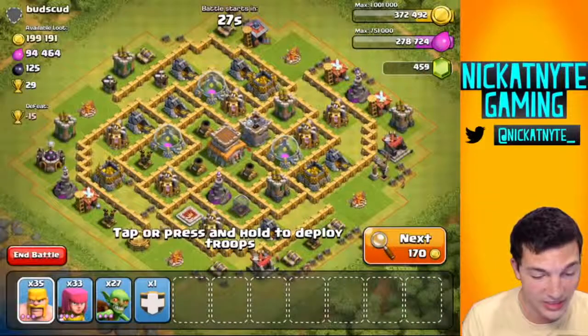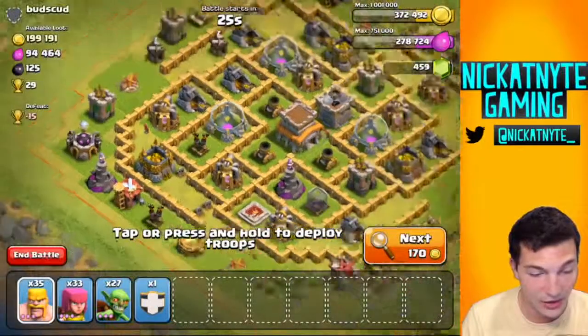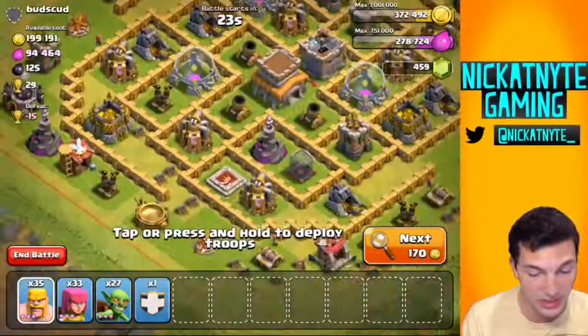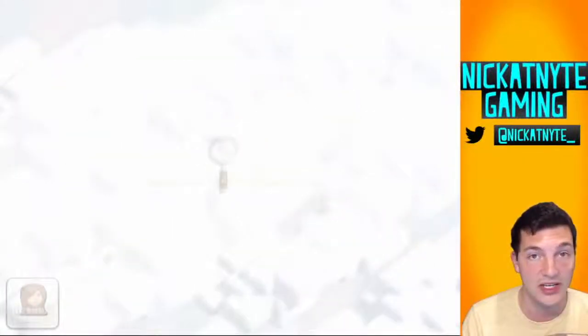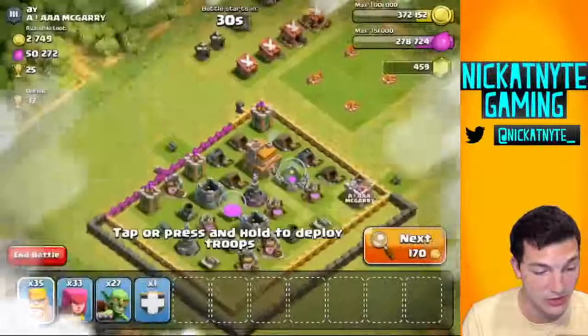Whoa! A hundred and ninety-nine thousand, Town Hall 8 - what are you doing down here, bro? What are you doing with your life? Alright, we're gonna let that guy slide because I don't think I can take on wizard towers yet with these troops.